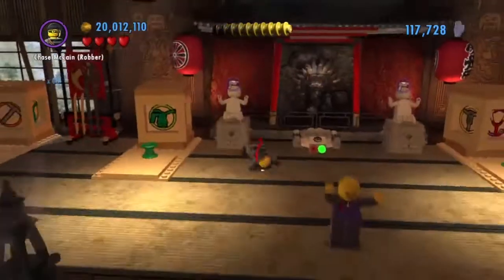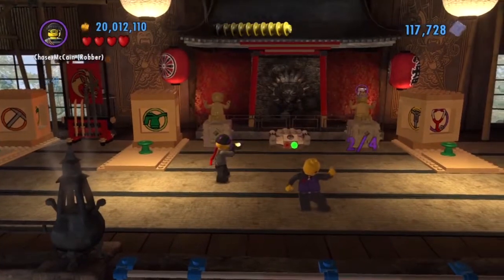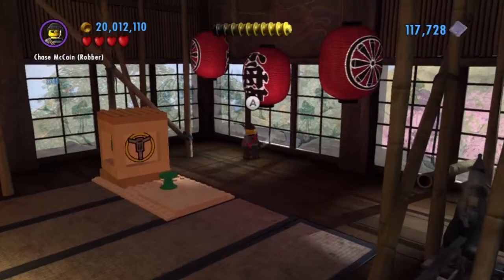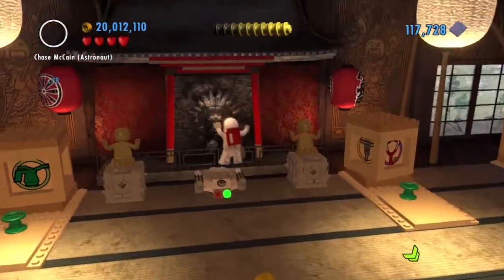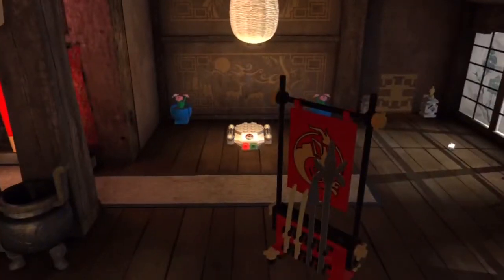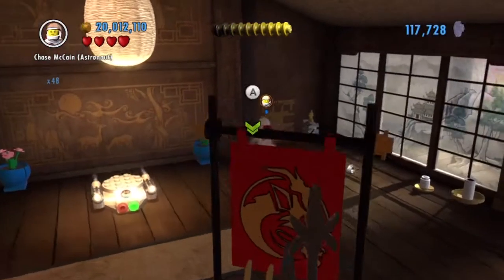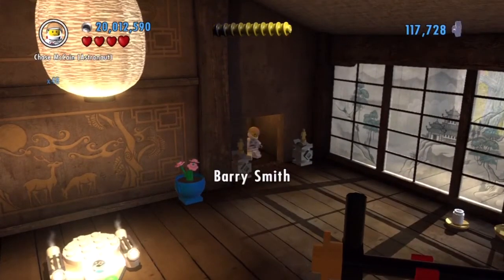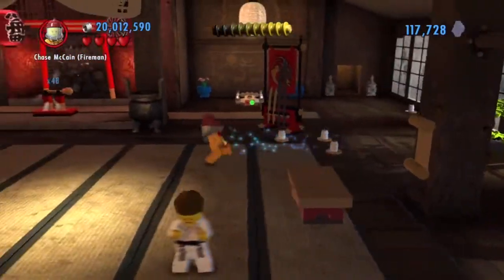Jump down and paint these two things gold - we need to paint two more statues. Grab this little knobby thing, then jump back on the teleporter. We need to put down a statue right here. This gives us a character: Barry Smith. Now we just need to paint those two statues.